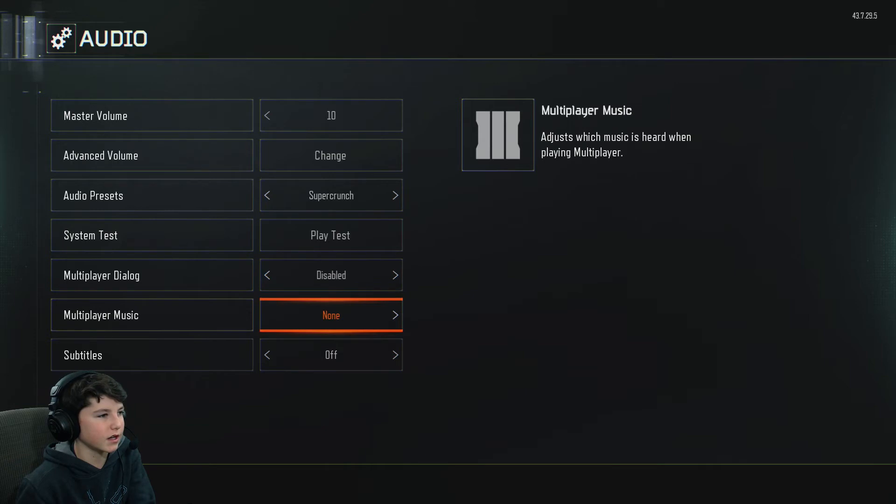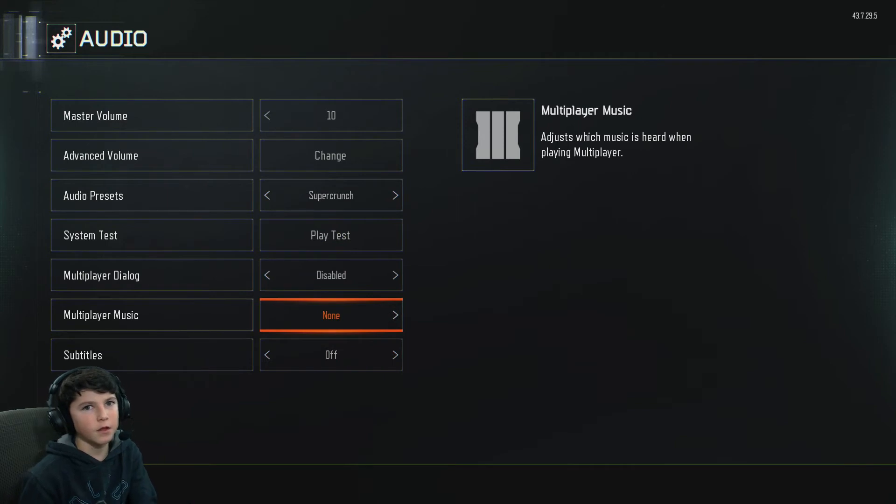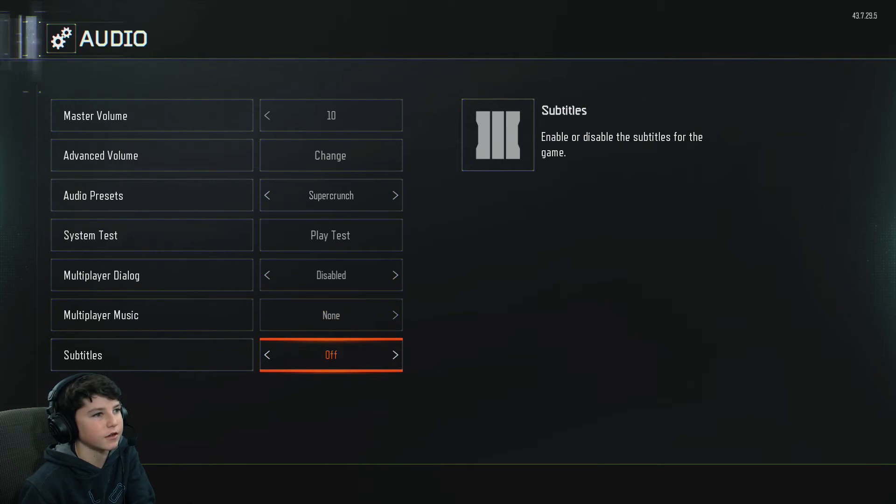Multiplayer Dialogue — just disable that. Multiplayer Music — put that on None. And Subtitles — make sure that's off. Unless you're deaf, just keep that off.